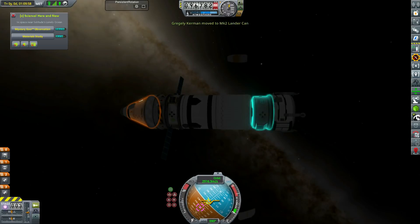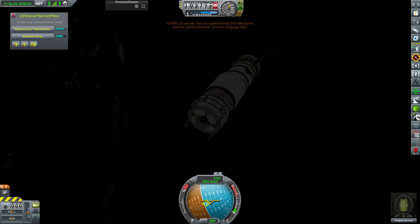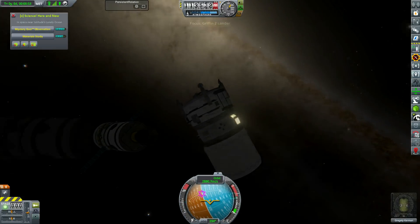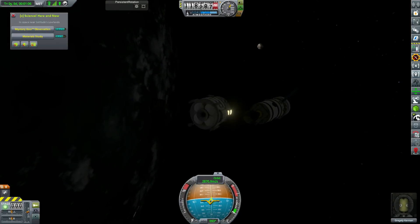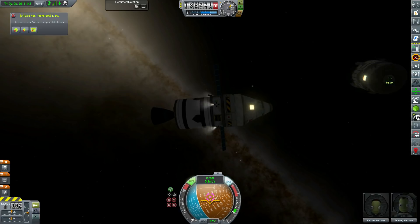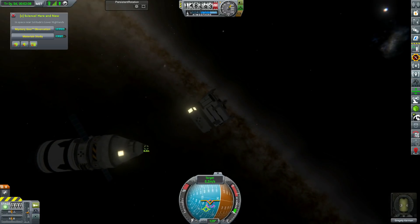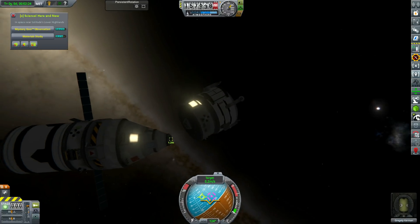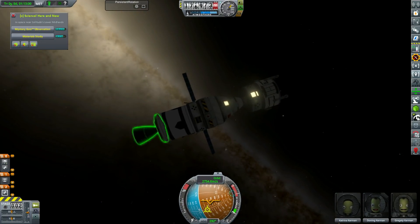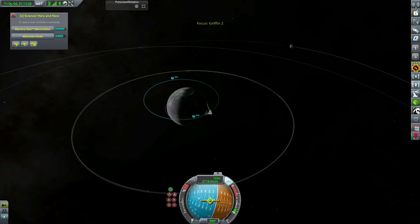We run out of fuel halfway through our burn and now we need to separate the lander, turn around and dock it. We transfer a Kerbal into it, but then I realise we only have one pilot and no probe cores on either the command module or the lander, so we don't have stability assist. Also the engine shroud got stuck, so we had to quick save and reload to get rid of that. Although we have stability assist on the command module, the lander doesn't have automatic control. We set the command module heading towards the lander and just try to keep the lander roughly orientated. Surprisingly it works and we manage to get them docked — we're using the Clampatron Junior docking ports because I built this before unlocking the tech for larger docking ports.